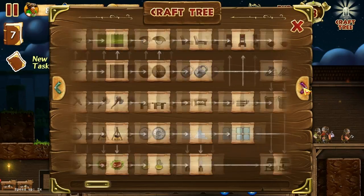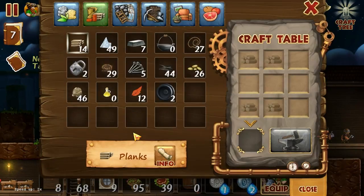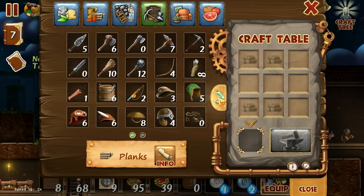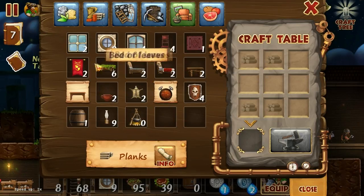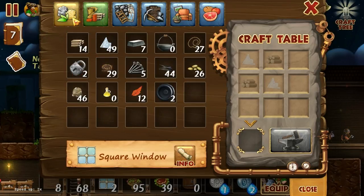Let's see if we can find a window that does not require stucco — like a very generic window, essentially. A window that does not draw attention. The window that probably doesn't get asked out to prom, basically. Let's go back to the menu and find it. Should be in furniture... square window. There it is. That's the window we actually wanted.